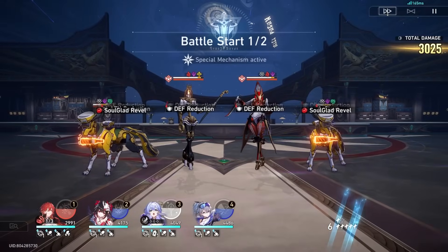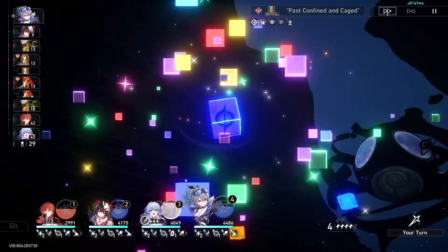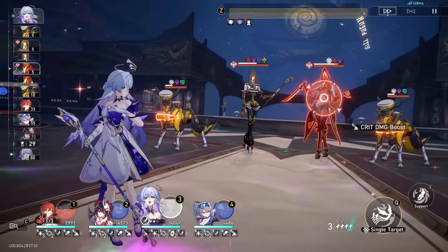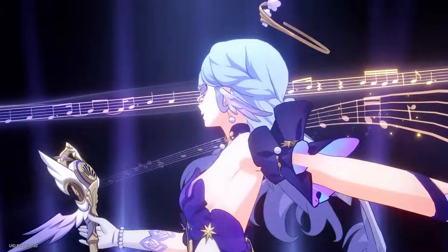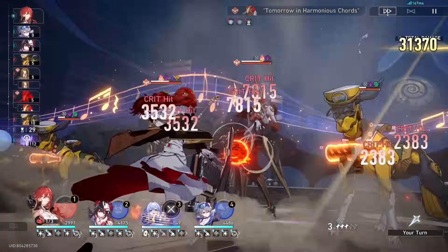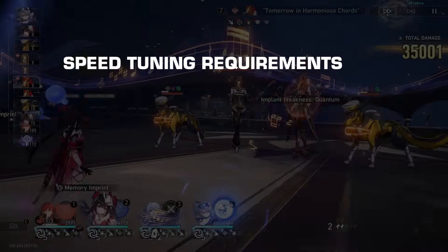I've said this plenty of times before — when I get the chance to do zero cycles with my Erudition characters, I would jump at it any time. The enemies in the first half of MOC 12 are mostly weak to the fire element. Only Gepard is not weak to fire by default, but we have Silverwolf for that. So in this showcase, I will pick Himeko as the main carry. Here are the speed tuning requirements.